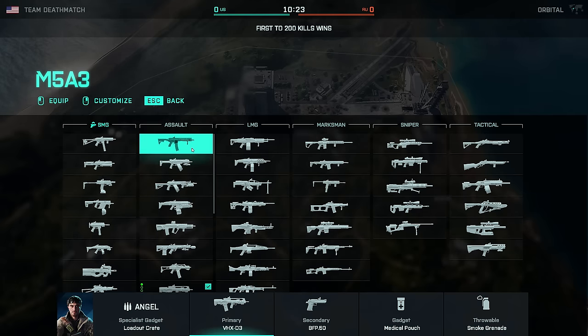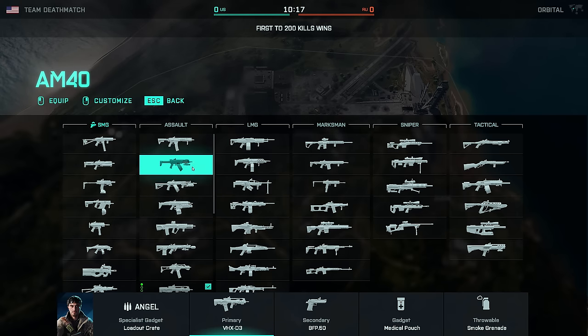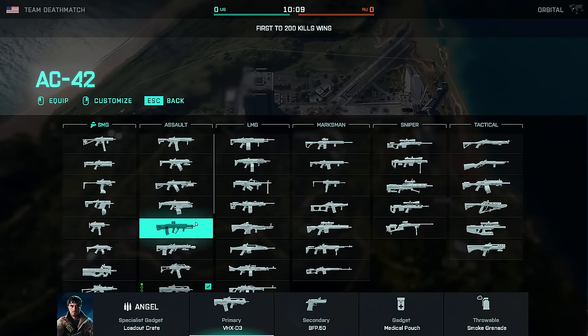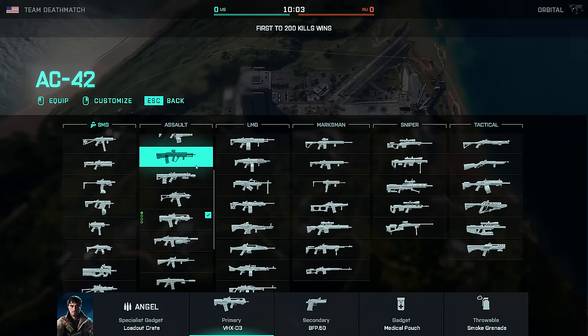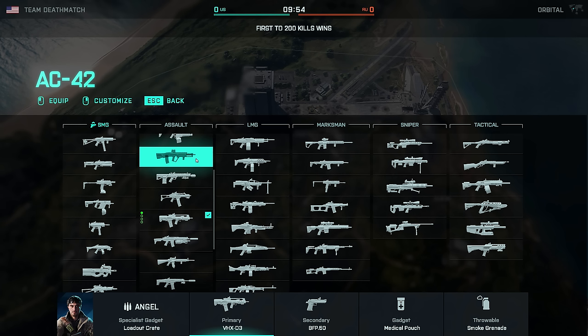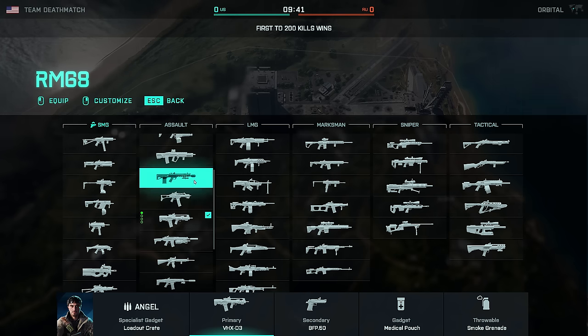I've tested the visual recoil on all the assault rifles and it's pretty tame on most of them. Most of the assault rifles in this game are very, very good if you're using the ones from the base game. The M5A3 is still good. The AK-24 is not great — I would probably prefer the S-4 over that weapon. The AC-42 has never really been a weapon I've gotten into because I just don't like burst fire weapons. It has seen a buff to dispersion on the very first burst, but takes a little longer to recover between bursts — so probably overall more of a nerf.